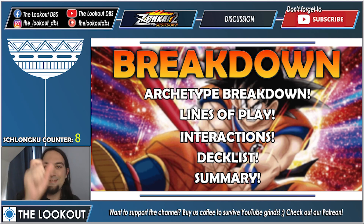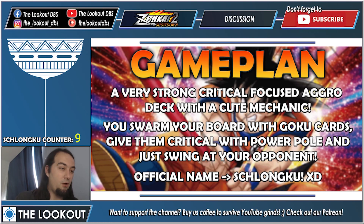Let's start with the game plan. What is Schlongku all about? It's a very strong critical-focused aggro deck with a pretty cute mechanic. You play Goku, he plays with his power pole, and then you crit your opponent — you show them the might of the Schlongku. You swarm your board with Goku cards, give them critical with the power pole, and swing at your opponent. The official community name for the archetype is of course Schlongku.